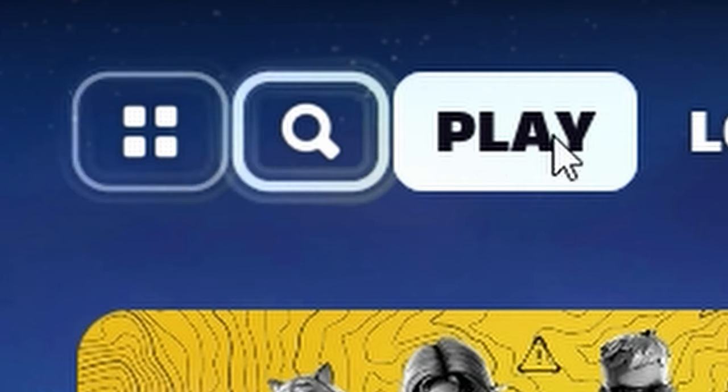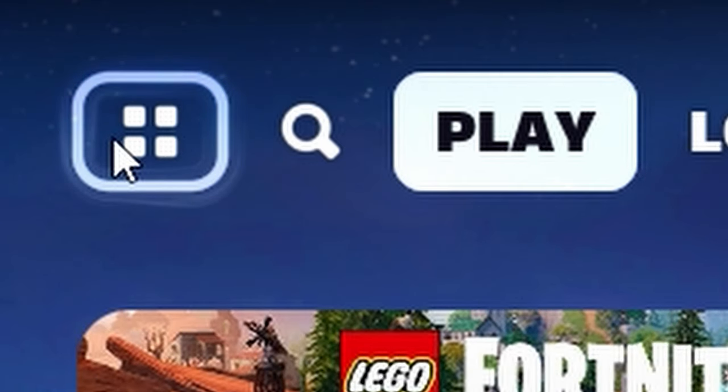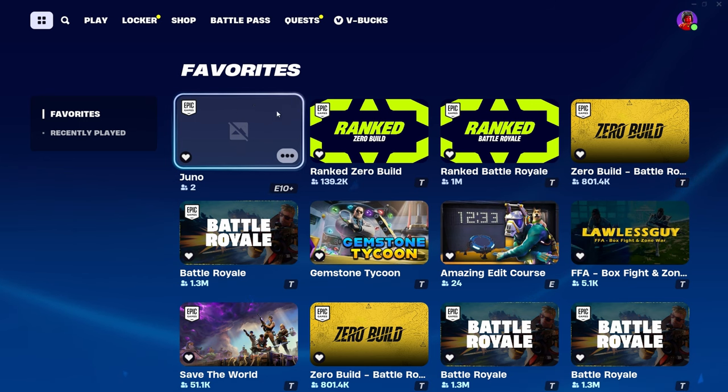When you do this, up here where you have your play locker, you're going to want to click the four squares. You want to go to favorites, and then you want to make sure that Juno is here.